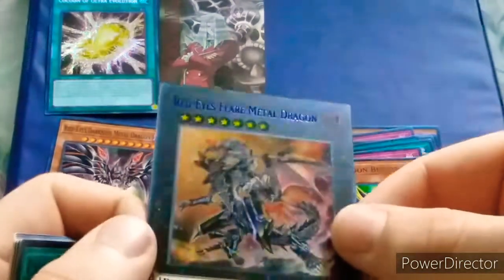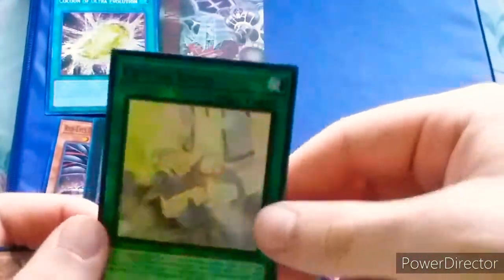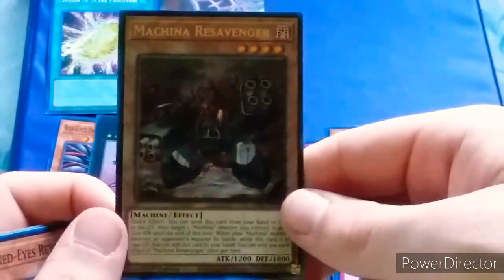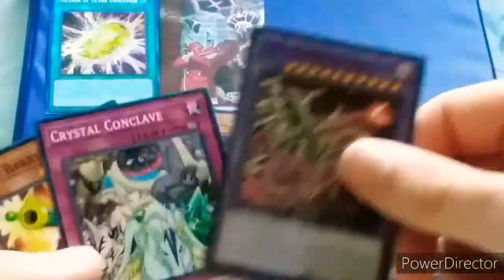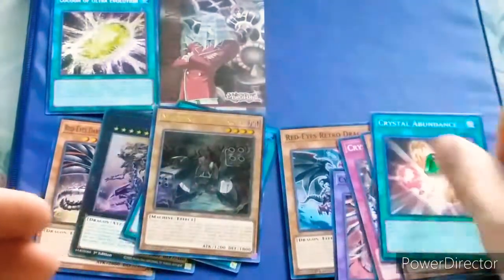Blue-worded, really hard to see. Red Eyes Flare Metal Dragon, so cool. Crystal Bond — it's a good card. Machina Re-Savager, I got a friend who wants these. Retro Dragon, Cyber Darkness Dragon, Crystal Conclave, Toon Barrel Dragon, Crystal Abundance.